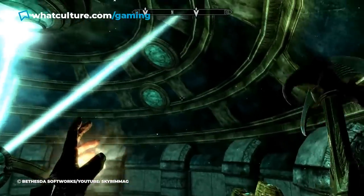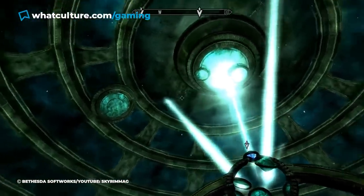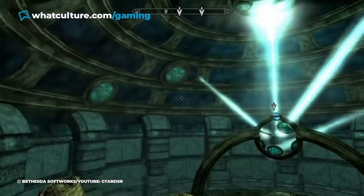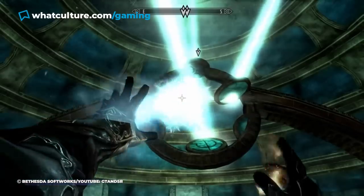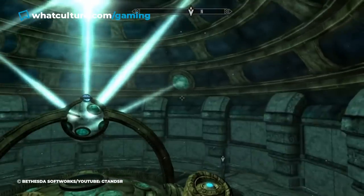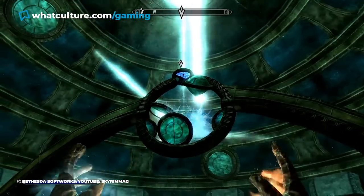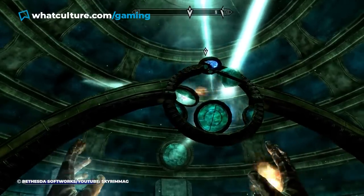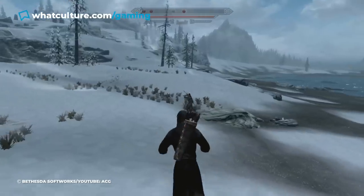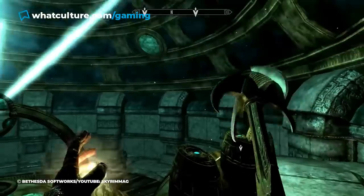Unsurprisingly, many gamers will find this section so confounding that they won't even attempt to solve it and instead just look up a walkthrough straight away. Sadly though, as the title of this video suggests, this will not aid you. If you do follow an instruction video to the letter, you'll notice the light doesn't actually reflect the same way that's shown in the walkthrough. If you're watching a video guide of someone hitting the crystal with spells at level 70, you can't do the same thing if your spells are at level 20. Unless you find a tutorial where the player's spells are exactly the same level as you, you'll have to solve the puzzle yourself.